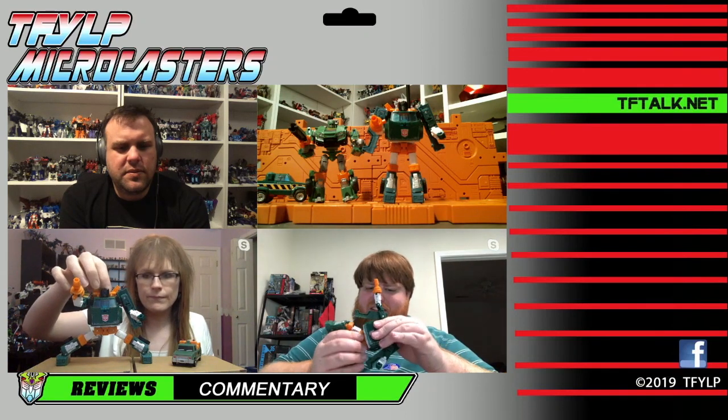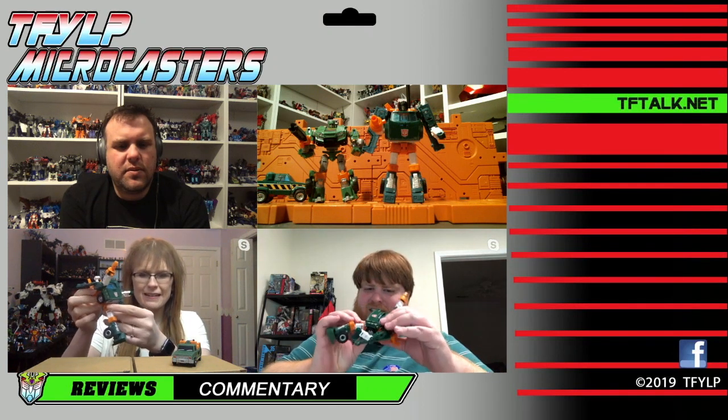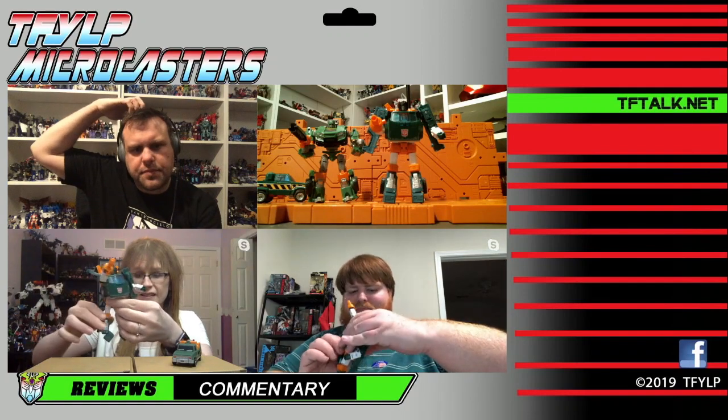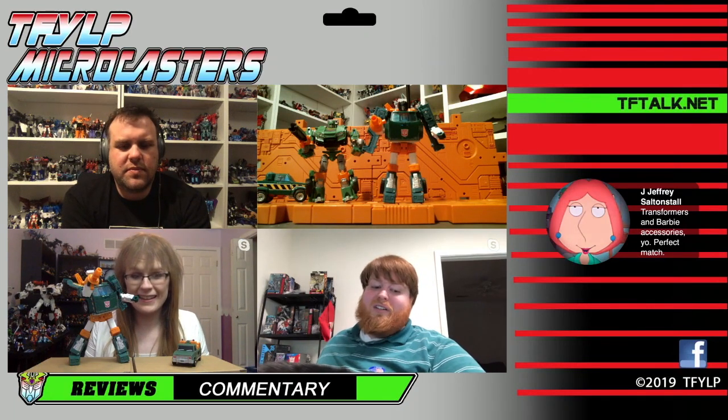He does waist swivel, but it doesn't always work with the hood. He does have waist swivel to an extent — the hood gets in the way, and the back gets in the way. The head's on a ball joint. Waist swivel is there but limited. The Earthrise Optimus Prime is kind of the same way — some of these figures the waist swivel's not full, but it's enough to get it into a good pose. Or you have stuff like Ironworks who has a different kind of waist swivel, which I thought was really cool — it's like a waist wiggle.